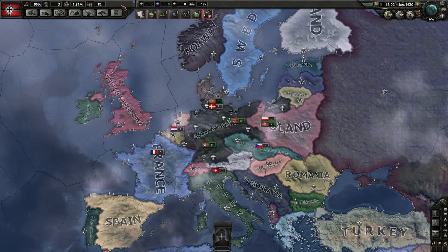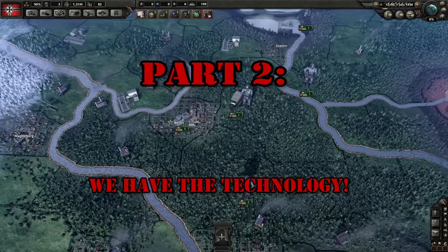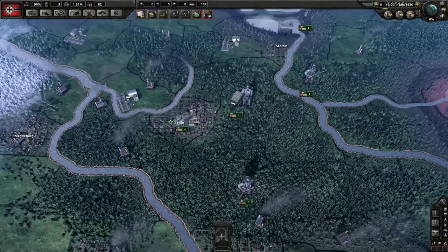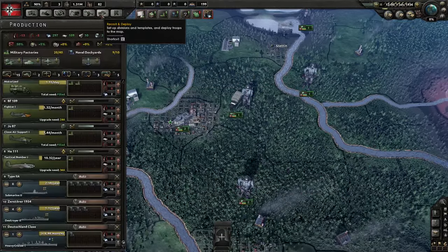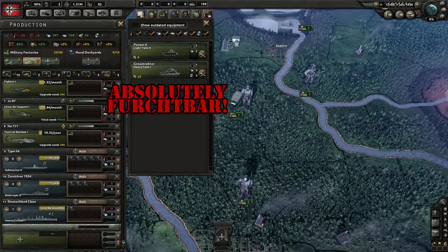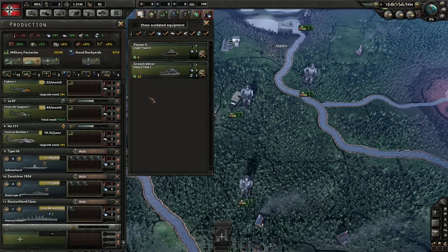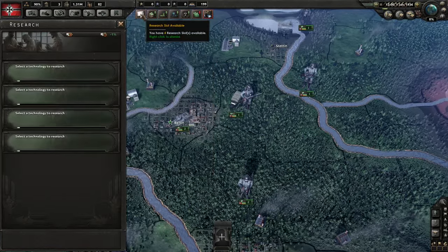Welcome to the Lore Sworn War College Hearts of Iron 4 video on technology. Before we start talking about technology, we obviously have to take the logical first step for any German player and build a whole bunch of King Tigers. What? We don't have King Tigers! The best tank ever invented in the history of humanity! We need to fix that. And the way we do that is with science.